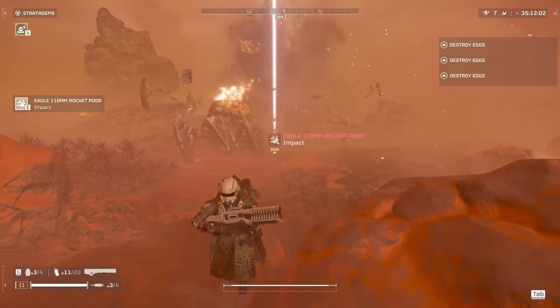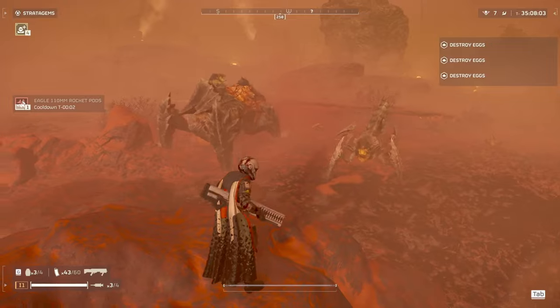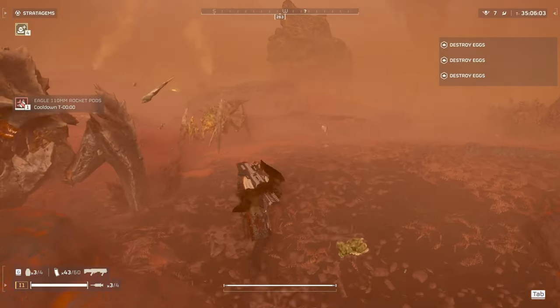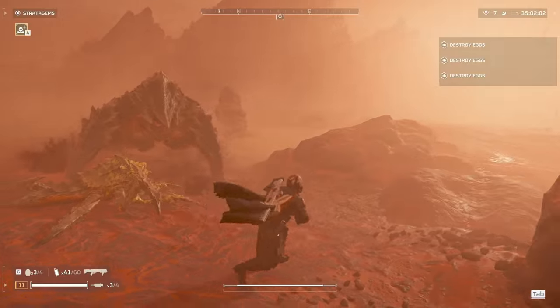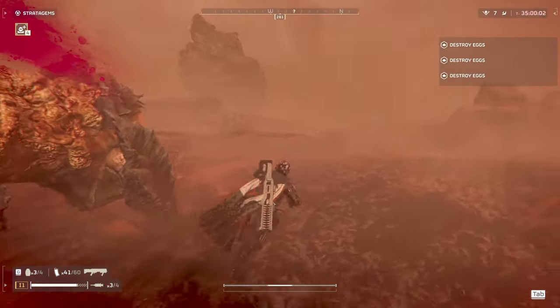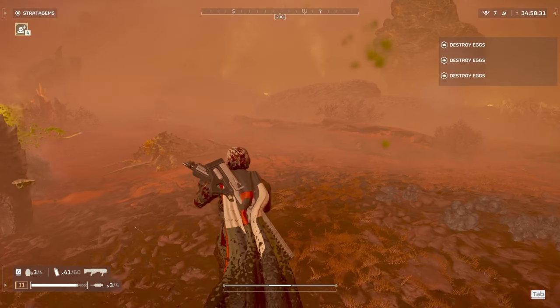Direct rocket pod hits can still one-shot the charger, especially with a headshot. Rail cannon and 500kg bomb will also one-shot them. Also, if you break off part of their back and they're bleeding out like this, you can shoot the part where the armor's broken off, and even though it shows an armor deflected sign, this is just a bug. Your shots do full damage if they hit these broken armor patches.